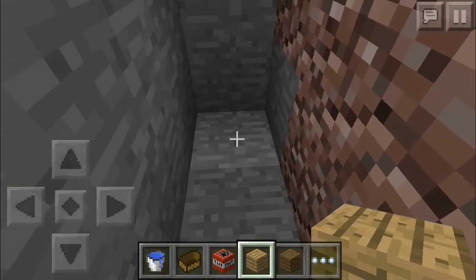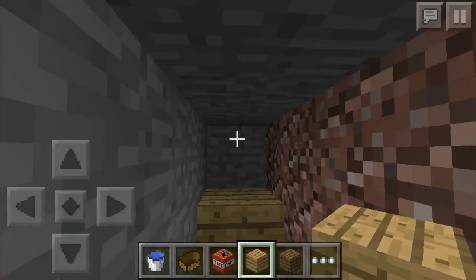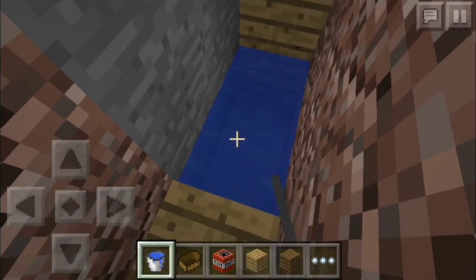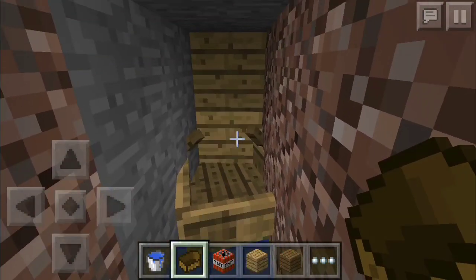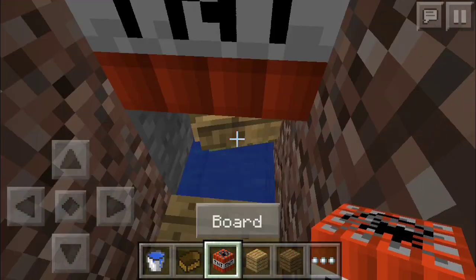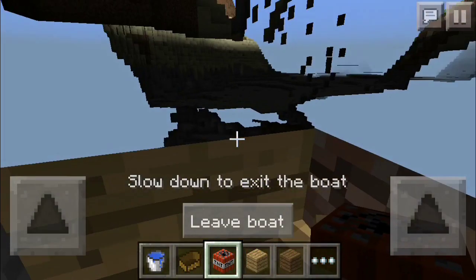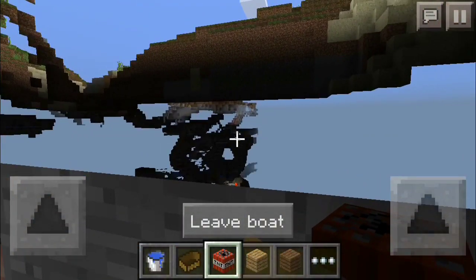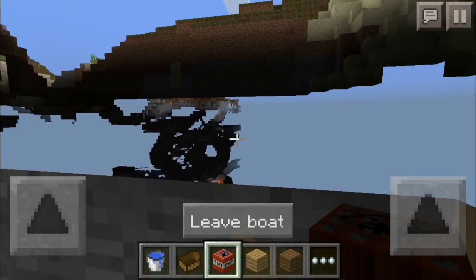Once you've done that, close it off so it's a space of two, because that's how much a boat will fit. Then place water there, then a boat, and then TNT on top of both of them. Board the boat and as you can see, you have an awesome x-ray glitch in Minecraft Pocket Edition.